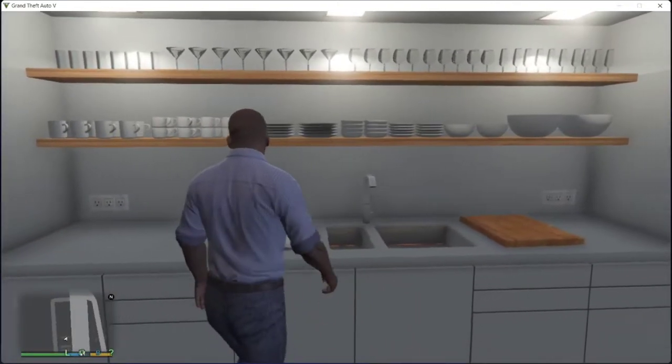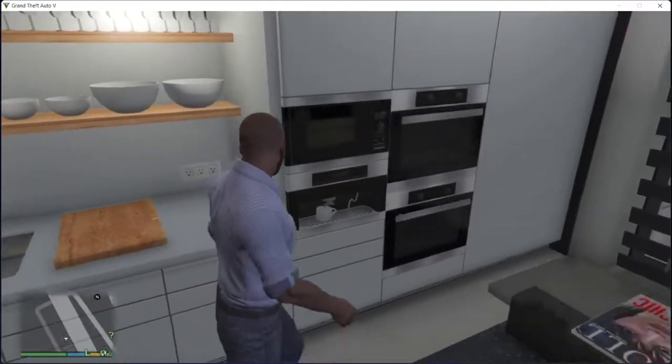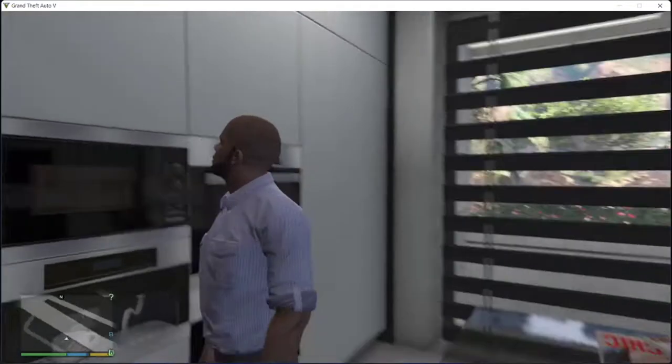There are cups and plates, and there is a sink. There is a dishwasher in the oven and dispensers.